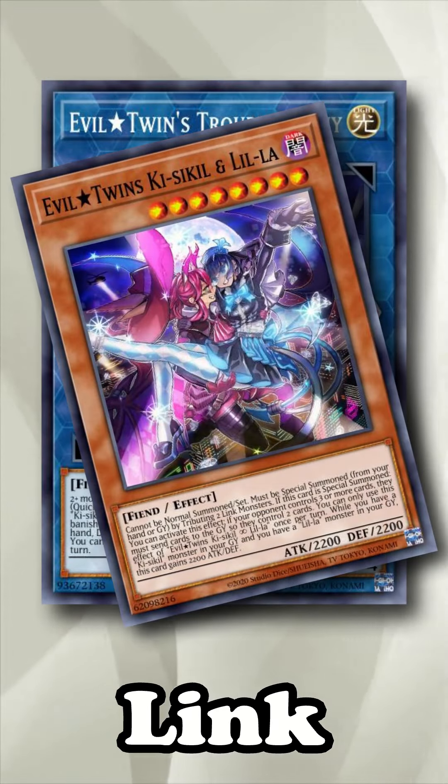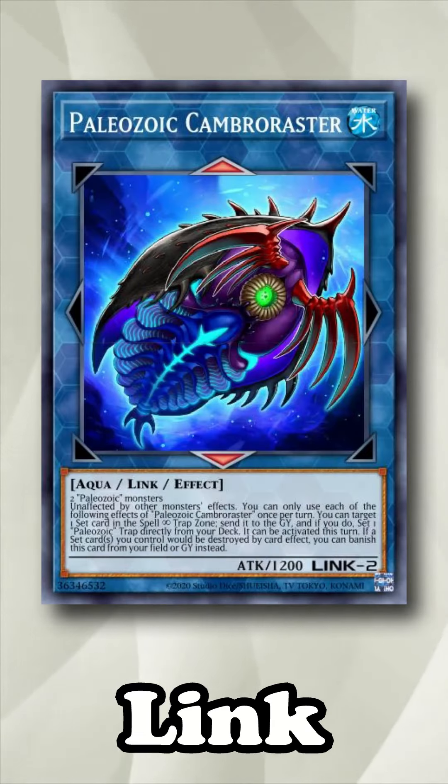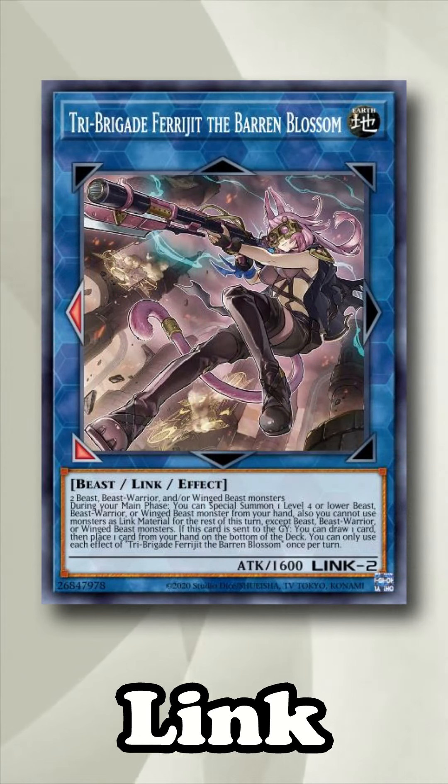For Link monsters, the best target is Trouble Sunny, but you do have to play a brick in your main deck if you want to be able to use Sunny's graveyard effect. A secondary target is the Paleozoic Link monster, as it protects your back row with its graveyard effect, or Jiraiou for a mulligan.